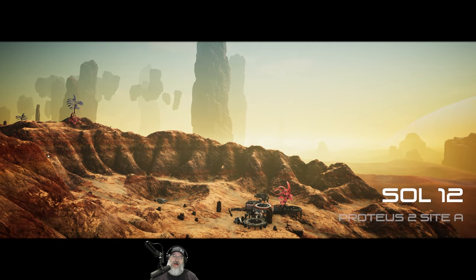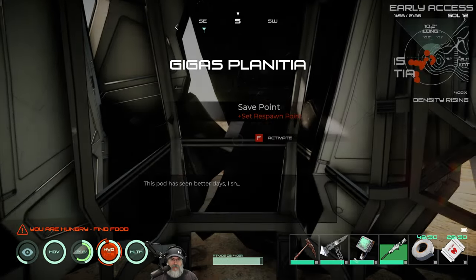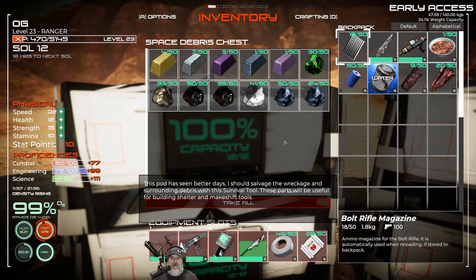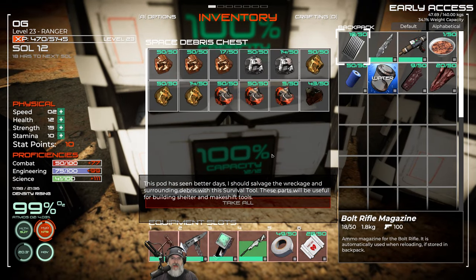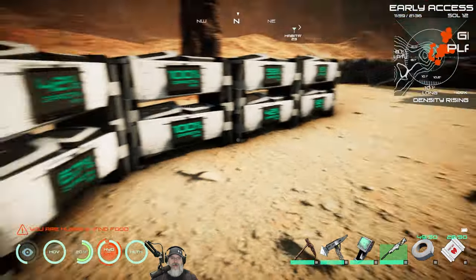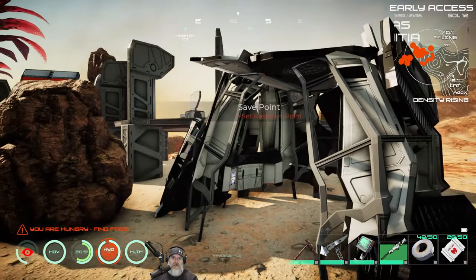Welcome back everybody to Osiris New Dawn in the Discovery Update. I am Old Guy Gaming. In this episode we have a lot of stuff to do. I spent about an hour off camera doing a whole bunch of mining, so we got a bunch of ores. We're in pretty good shape ore-wise — copper, gold, iron, a little titanium, a little molybdenum.